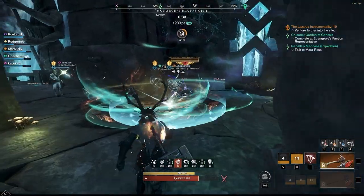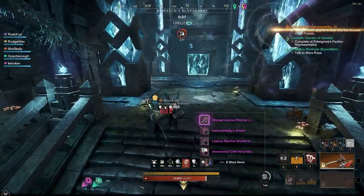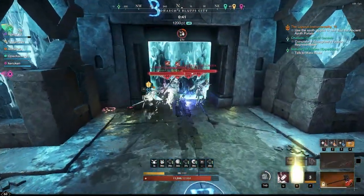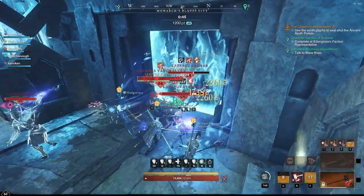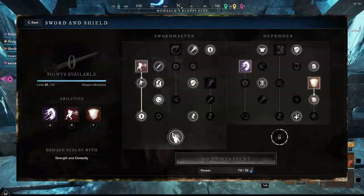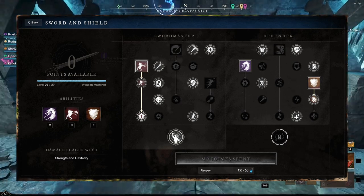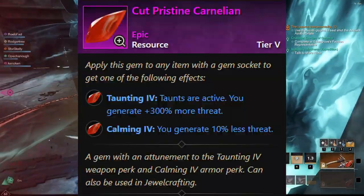The first build we're going to focus on is going to be something a little more unique than you're usually used to. A lot of people are just running Sword and Shield, Hammer, Heavy Armor, Carnelian Gems — something very, very basic. So the first one we're going to see is, of course, the Sword and Shield. You're going to need these three abilities pretty much every single time: Reverse Stab, Shield Bash, and Defiant Stance.